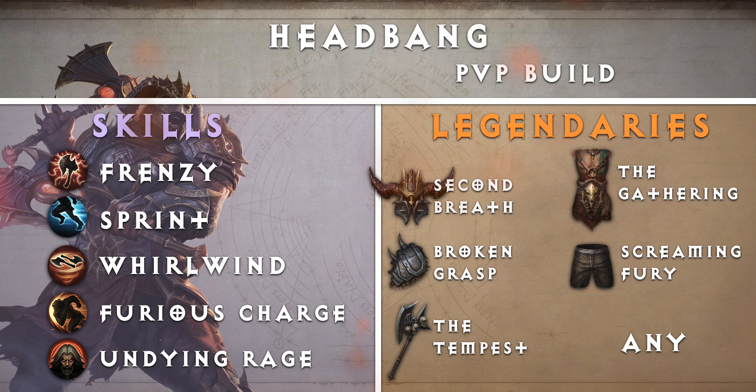Now let's take a look at the legendary items. For our head slot, we have Second Breath — Sprint duration increased by 30%. For shoulders, we have Broken Grasp — Sprint also increases your dodge chance by 20%. For our main hand, we have The Tempest — Whirlwind radius increased, but Whirlwind movement speed reduced. For our chest slot, we have The Gathering — Whirlwind pulls in all enemies it damages. For legs, we have Screaming Fury — Furious Charge now charges to a location, damaging all nearby enemies and knocking them up into the air. For offhand, you can use any legendary that you'd like.